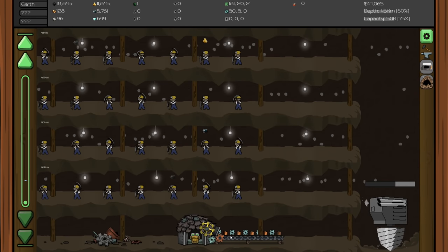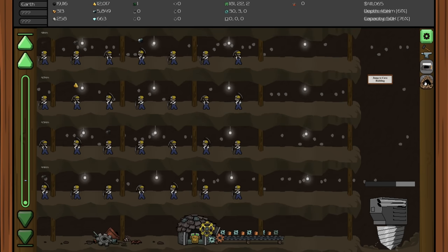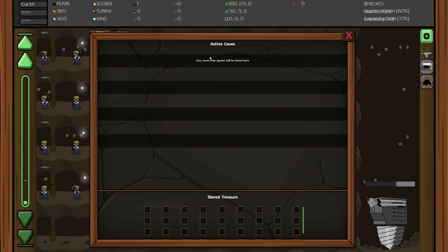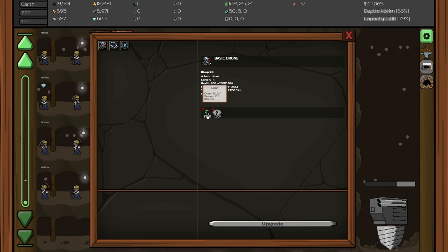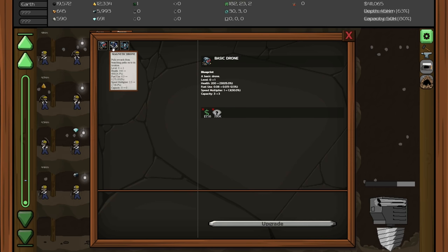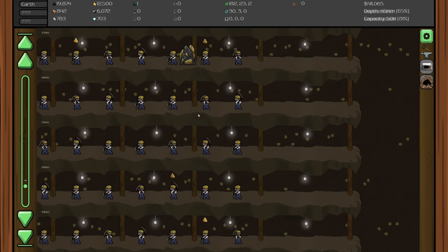We just hit something new - active caves! Any cave that spawns will be listed here. There's stored treasure, a jump to cave option, and building with basic drones. There are three drone types: basic drone, magnetic drone, and artificial drone, costing 15 billion, 10 billion, and 50 billion respectively. I don't even really know what that's about yet.